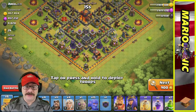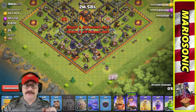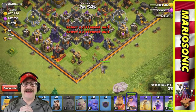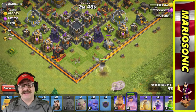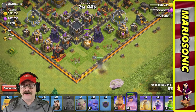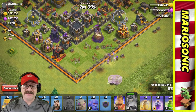We're practicing our queen walk, so bear with me. We're going to put the queen down and here come the healers. Those wizard towers are crazy strong, so just watch the queen — she's smashing it. Hopefully the queen will get far into the base before we have to heal her up or rage her up.